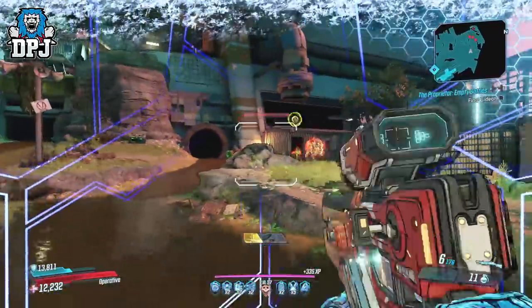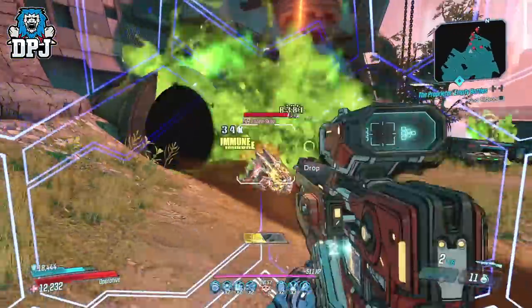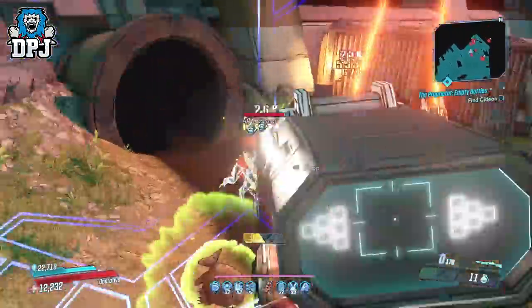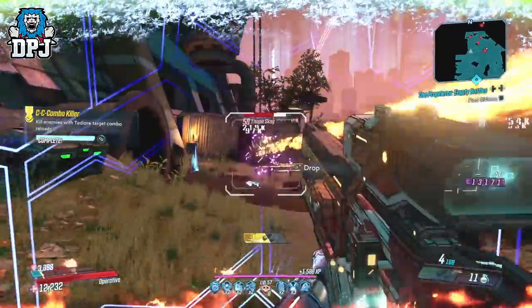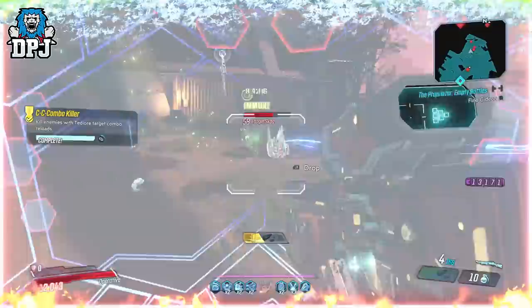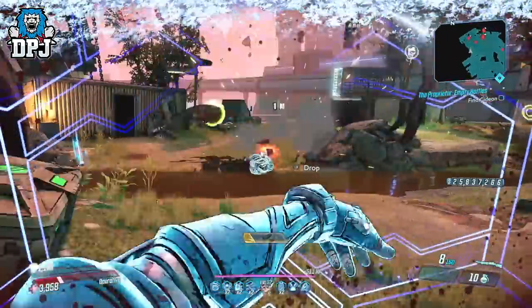Anyway guys, this Fish Slap grenade is definitely a contender for one of the best grenades in the game right now, just because of how unique it is and what can be achieved with it. Go get this thing — I guarantee you won't be disappointed. Oh, and you actually throw out a fish when using it. Absolutely crazy.